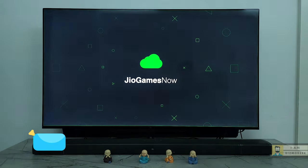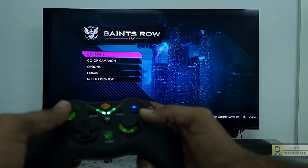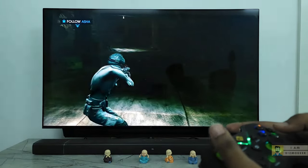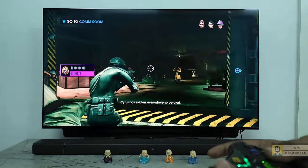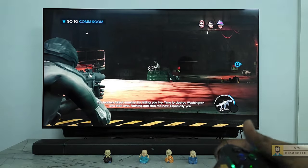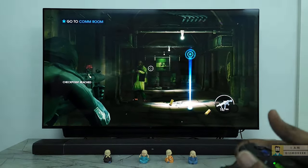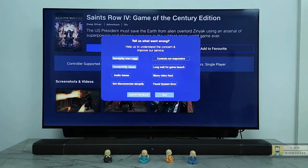Let's go first with Saints Row 4. The game takes around 20 to 25 seconds generally to open for the first time, and once open there's not much loading time. There is a minor input lag in navigation, and when I started playing, that same level of input lag continued in controlling the character too. Locking aim during shooting was slightly difficult at the start as I wasn't getting fine control. There were also a couple of freezes and frame drops here and there, but apart from that it was a decent experience. Once you exit the game you're also asked to enter feedback.